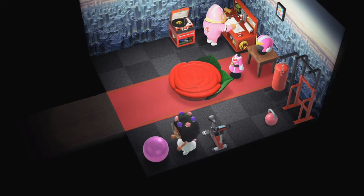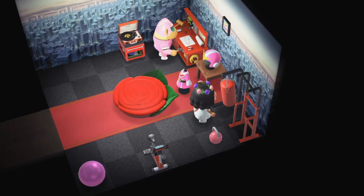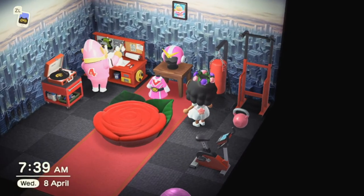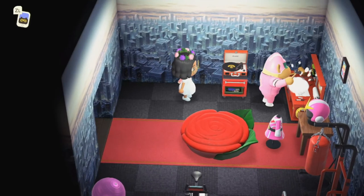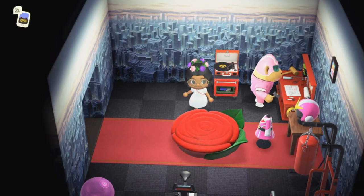We've got some exercise equipment — a bike (I wish we could sit on these), a dumbbell, the lifting bar, and a punch bag. We can punch it! We also have a superhero outfit here, which is interesting. We've also got some garage tools with a record player on top and then a rose bed.